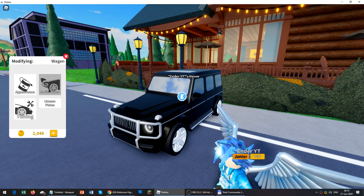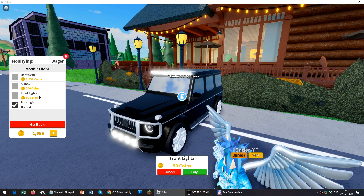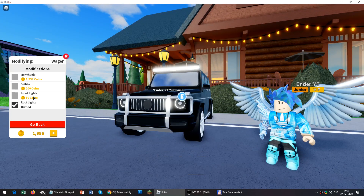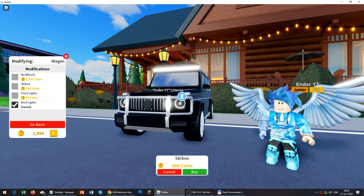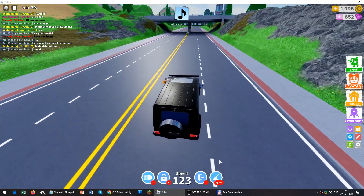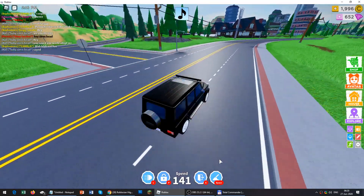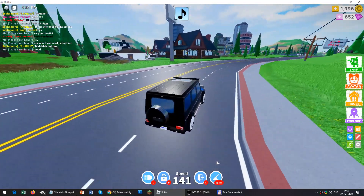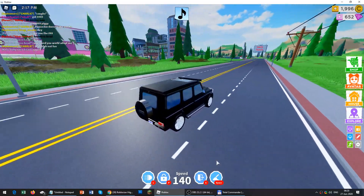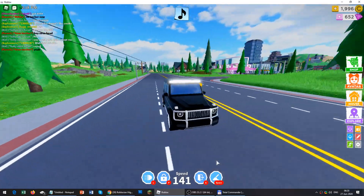I basically know what that does so I won't change the color. I will put on the roof light. I won't put a front light. I checked the ski box but never mind — I don't want it. Now we'll see the acceleration and top speed of this vehicle and drive it for about 30 seconds like last time.